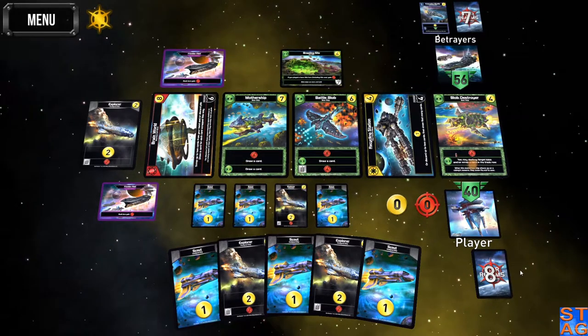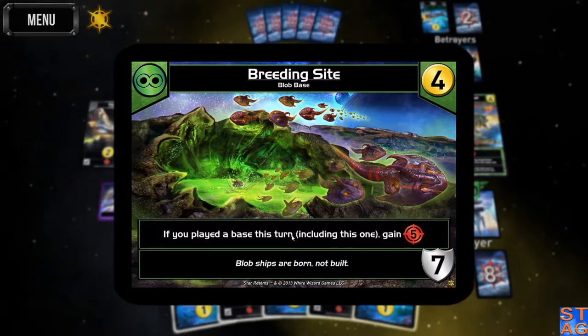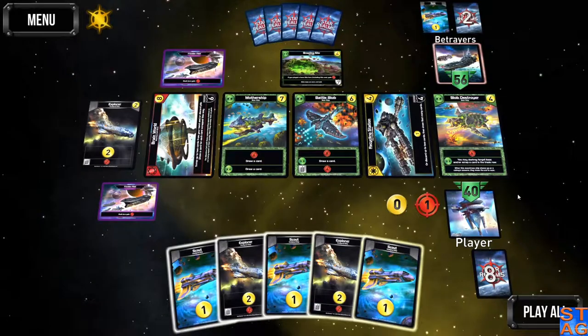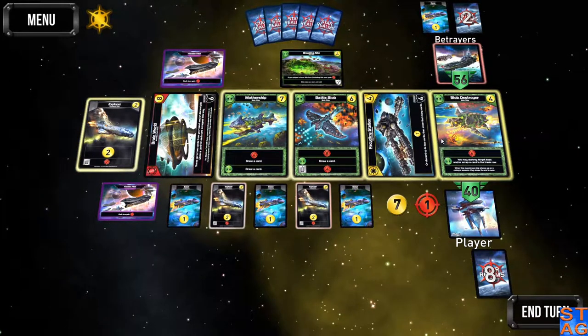The Breeding Sight — that was the card I was looking for. If you played a base this turn, including this one, gain five attack. This is a base in the promo pack. Starbase Omega lets you draw a card. The Star Market gives you five authority or three trade, and Fortress Oblivion, the machine cult one, lets you scrap a card in your hand or discard pile. Right now I've got some hefty decisions to buy and to do.